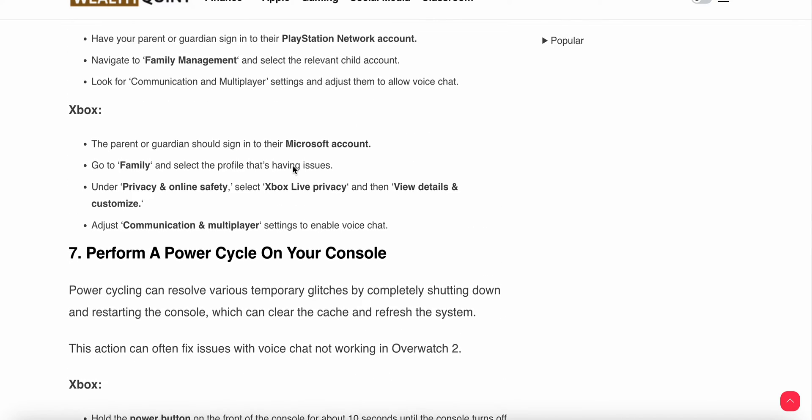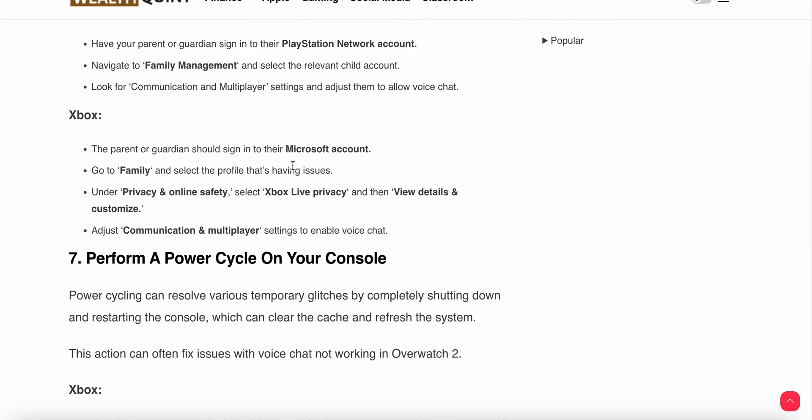For Xbox, a parent or guardian should sign into the Microsoft account, go to Family, and select the profile that is having the issue. Under Privacy and Online Safety, select Xbox Live Privacy, then View Details and Customize, and adjust the Communication and Multiplayer settings to enable voice chat.